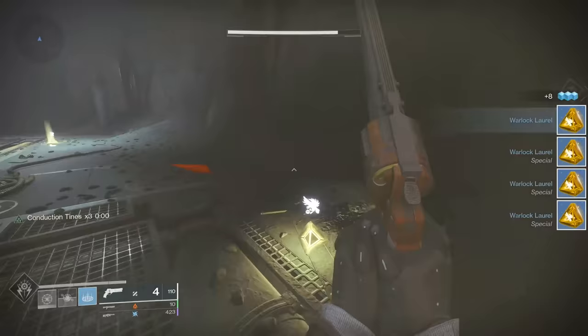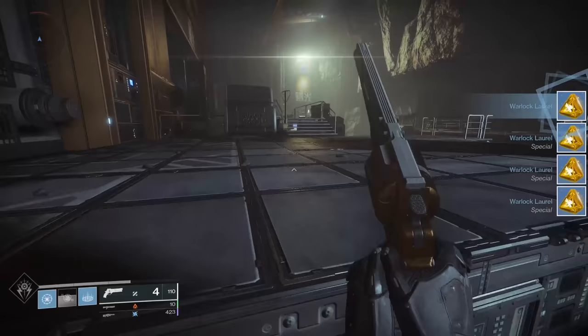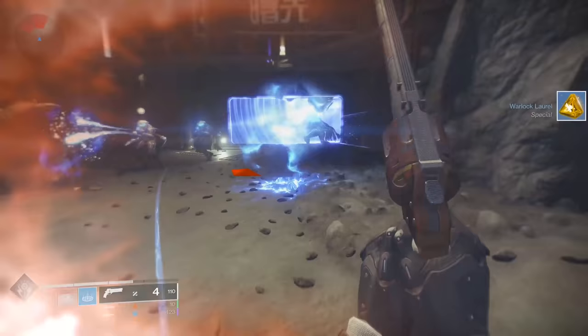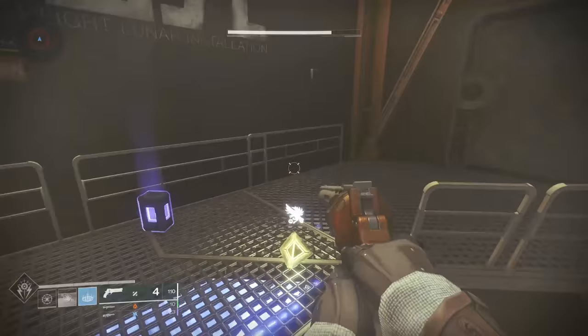Thankfully, the 3 Ghost Shells can be earned on the same character — one per week — and dare I say the Ghost Shells might actually be worth getting. I got my Titan Shell and it came with Speed Demon and Guiding Light, which are 2 perks I've never seen on the same Ghost Shell.